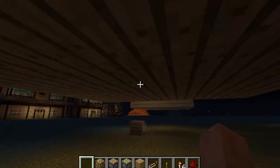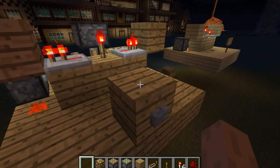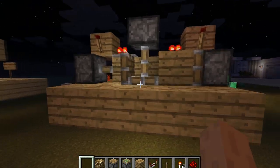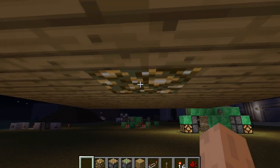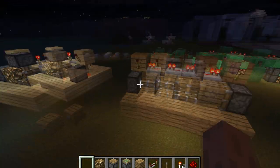As you can see there is nothing underneath here with the glowstone. Then when you press this button, the wood piece comes up and the glowstone is gone. And the glowstone is right there. Now I'll be showing you how to make this.